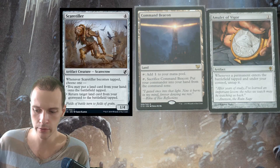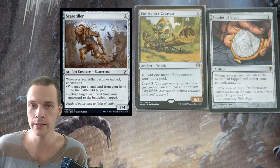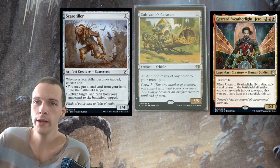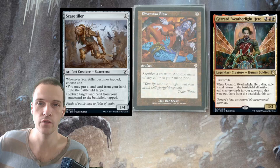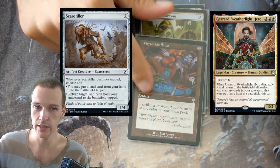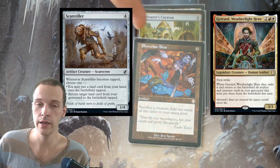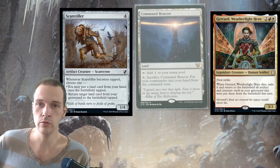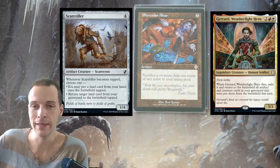When you tap the Scarecrow somehow — we can fix this with a vehicle — you tap the Scarecrow and some other creatures to crew the vehicle into a creature that you can also sacrifice. It's going to come back into play when you go through this loop. Now we only need a way to sacrifice our creatures and gain mana. The perfect card is Phyrexian Altar — a zero mana cost artifact: sacrifice a creature, add one mana of any color to your mana pool. So you sacrifice the Scarecrow, sacrifice the vehicle creature, then sacrifice your commander. The commander goes back to the command zone, and you return the vehicle and Scarecrow and some other creatures. Then you sacrifice Command Beacon and regain Gerard back to your hand, casting him for the mana gained from Phyrexian Altar, and repeat.